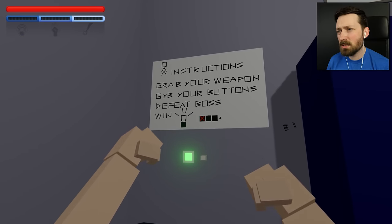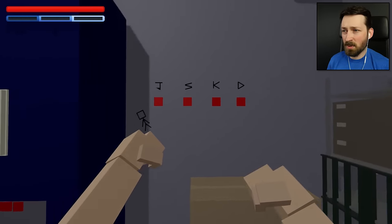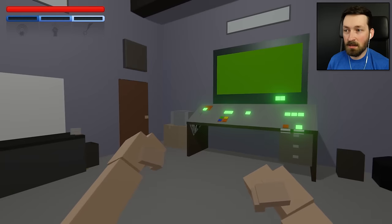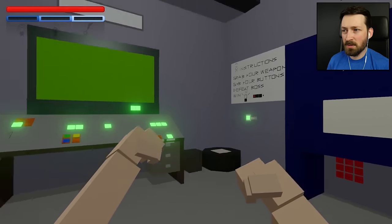K doesn't appear. D does. So S and D appear; J and K do not. What if we hit S? S did a thing. Do we want to just cut our luck? No, I think I want to keep going. D? Did D do a thing?